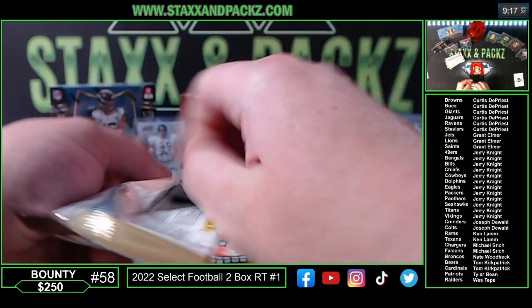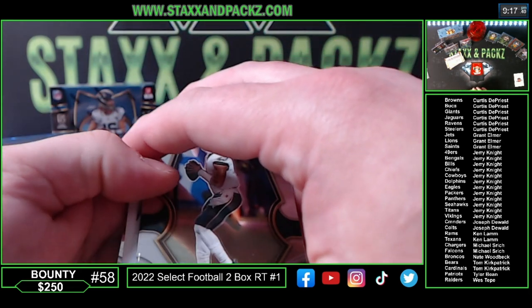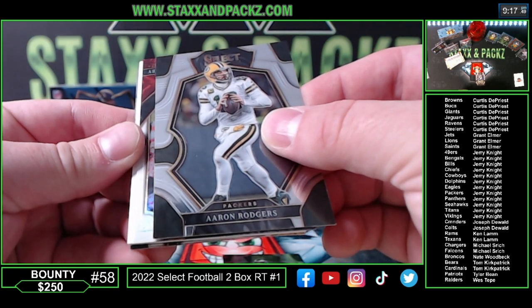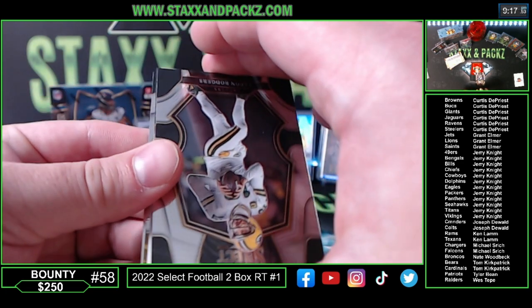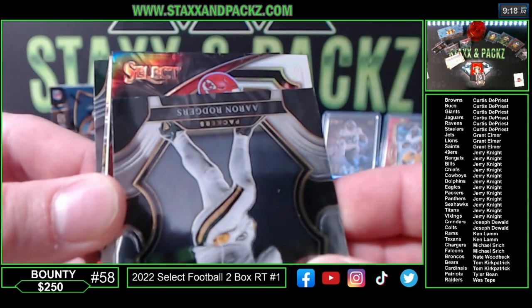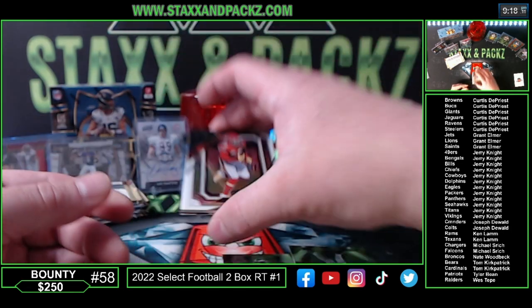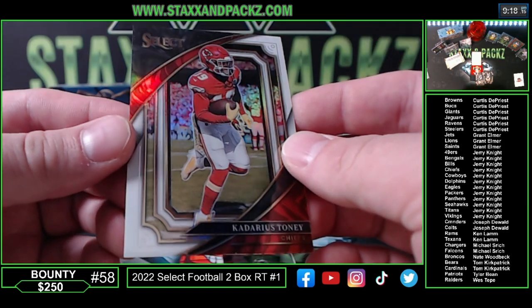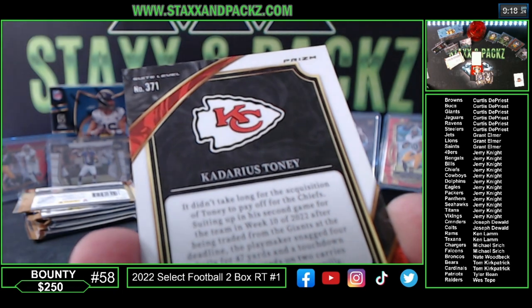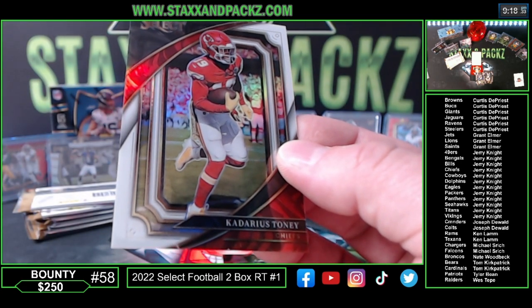Bills thick — could be a filler card. It is a filler. Jalen Hurts going to the Eagles. Aaron Rodgers. Oh, I think we got a white field level — the whites are so sick in this. It is — come on baby! Kadarious Toney — that's still a sick card. Kansas City Chiefs, out of 35. That's a nice hit — a rookie suite level. Kansas City Chiefs on the board. Kadarious Toney — super bowl champion, he had a couple of big plays.